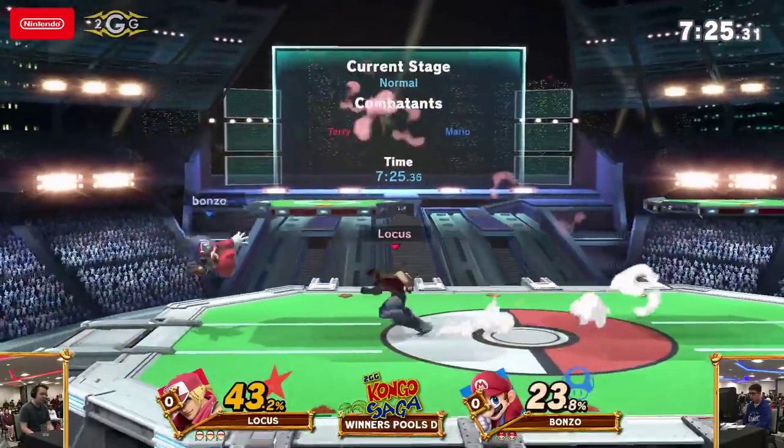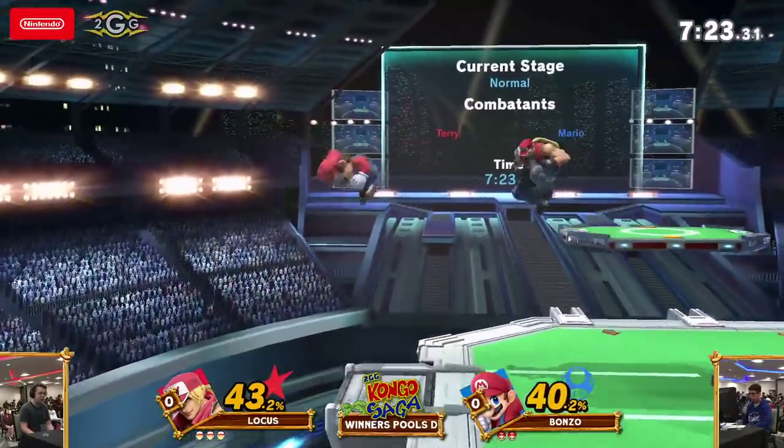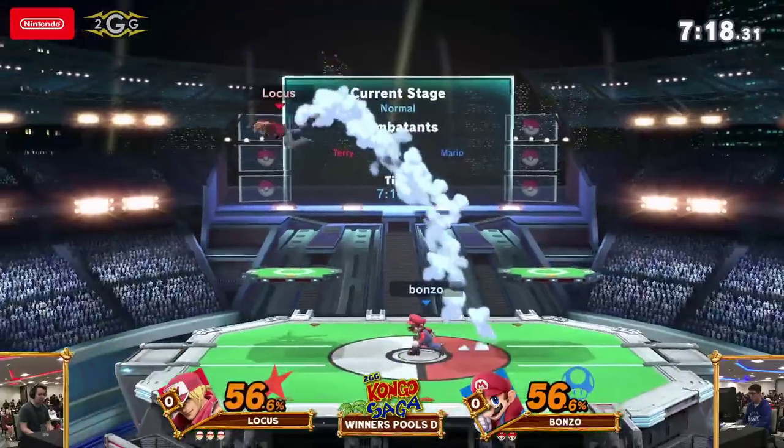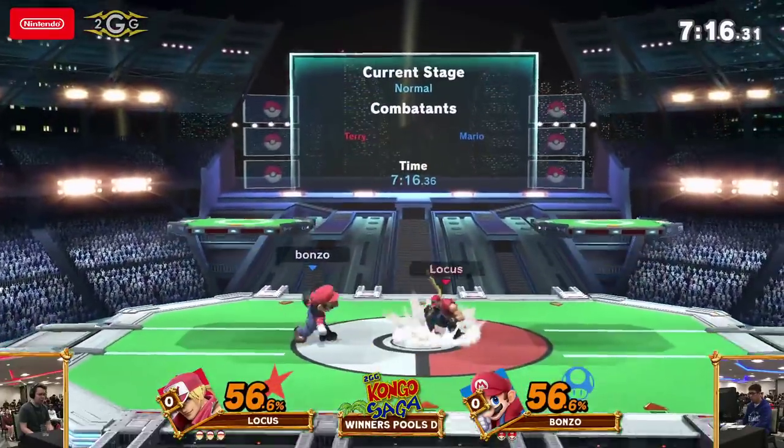So if he hits you around 100%, especially at the ledge, you're just going to get killed by that. It was like guaranteed death right there, as you saw. And already Bonzo has to play a whole stock behind.